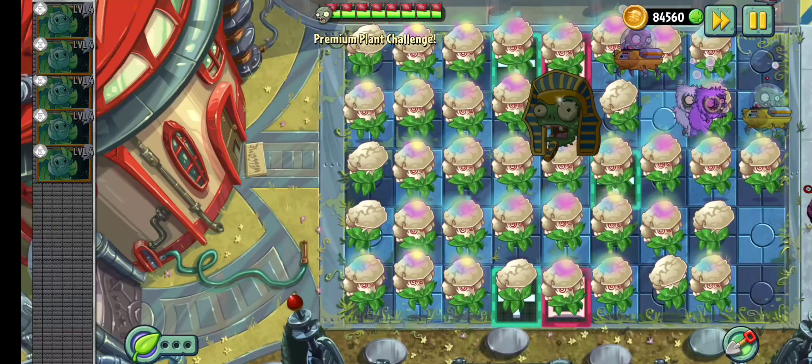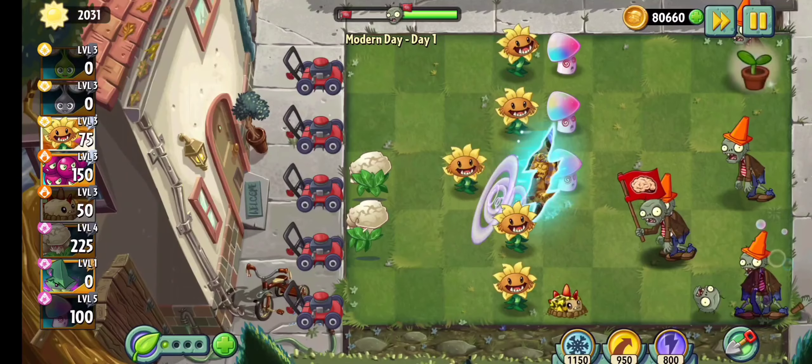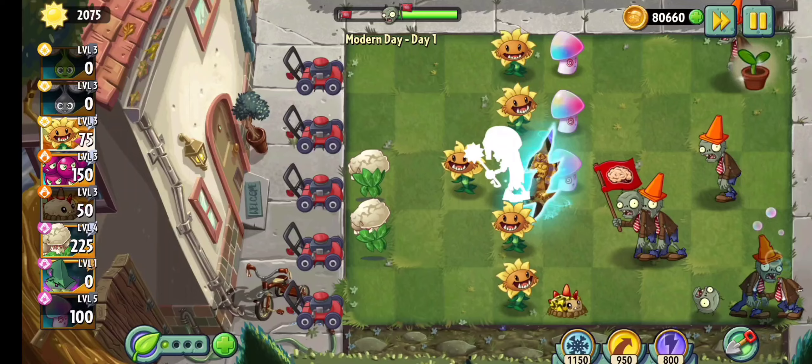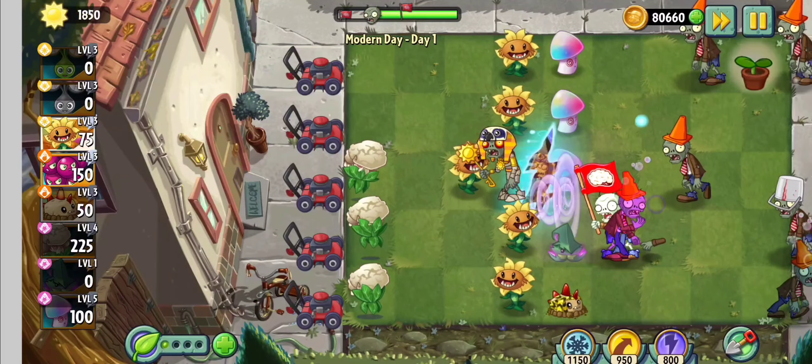And there we go, we beat the level. And there you have it, guys — that is how you unlock Caulipower 100% free in Plants vs Zombies 2.